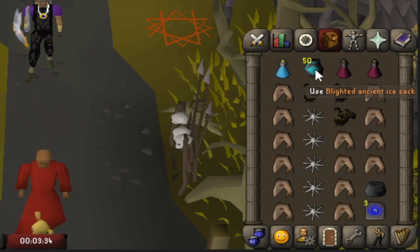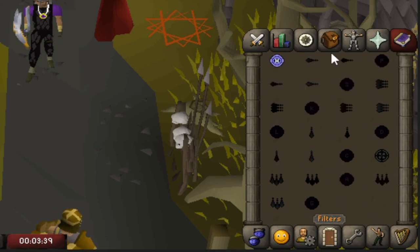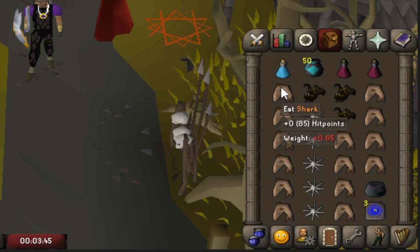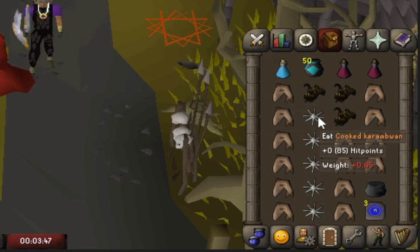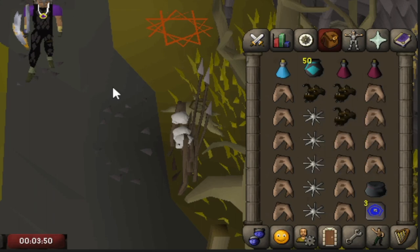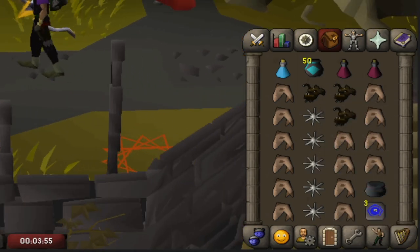Inventory looks like: ranging potion, blighted ancient ice sack for barrage — or blitz if you do not have barrage — some super restores, sharks, tick eats, and some anglerfish, which are not necessary. I just received them from previous drops. And then some teleport tabs, also not really necessary.